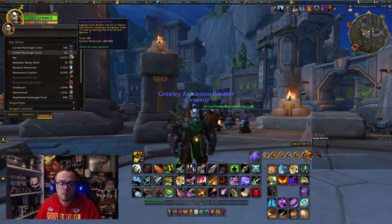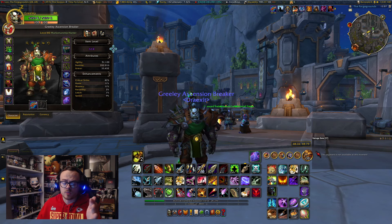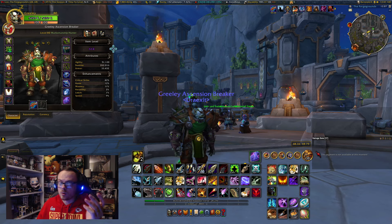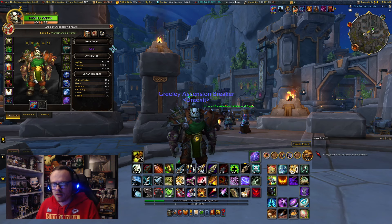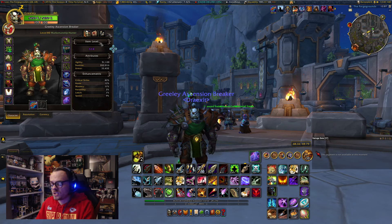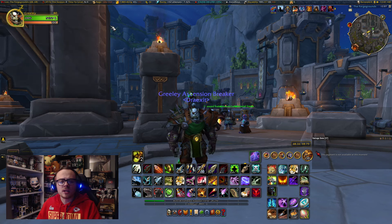Looking at my currency, I have 60 Gilded Harbinger Crests, so I'm well within striking distance to make that weapon this next coming week — that's going to be my goal. Although I will not be around this weekend, as it's going to be Hayley and I's first year anniversary and my birthday is on Monday. So we'll be busy for most of the weekend. I did bring my item level up a bit to 614, and I still have that 619 Crafted Pow gun.